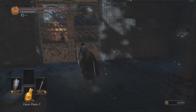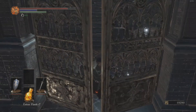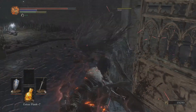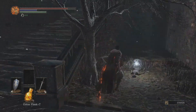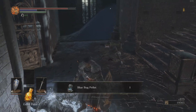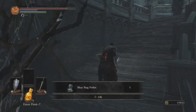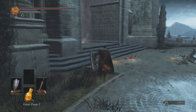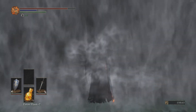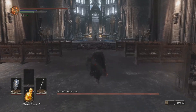I have a decent amount of souls, but I think I'm going to go and fight Pontiff now. Let's see how Pontiff is going to go without a parry shield and not particularly that much damage, with a weapon that would be pretty dang good to parry with to do critical hits, but not that amazing outside of that.